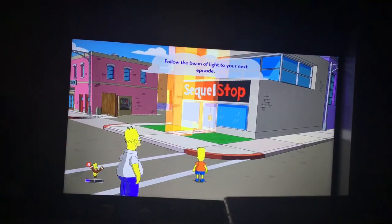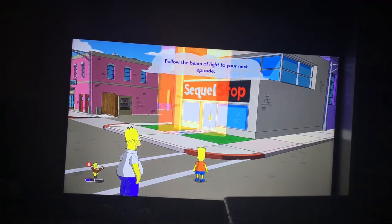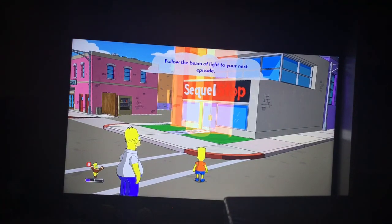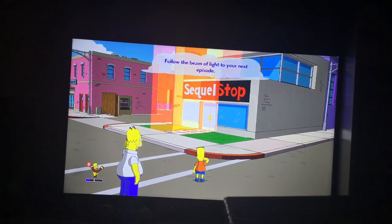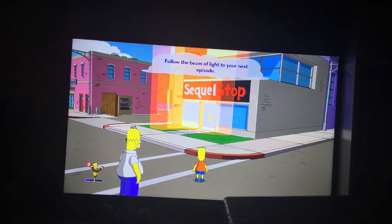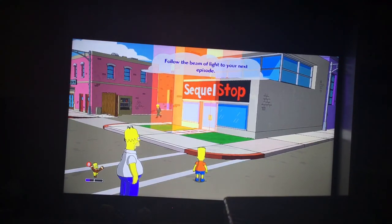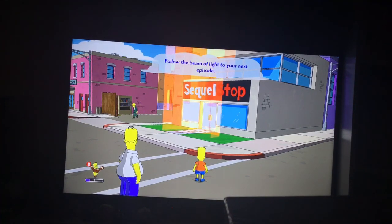In the next part, we are going to see Homer and Bart visiting the museum, and we have to stop the bullies Jimbo, Dolph, and Kearney from robbing it. The crows like being killed and we're heading into the cave in the museum, which is going to be fun. Thanks for watching — hope you enjoyed it, please subscribe, comment and like, and I'll see you later, bye bye!